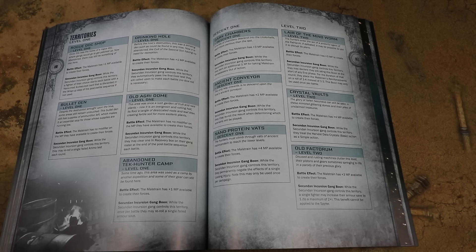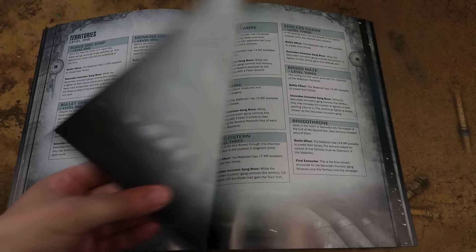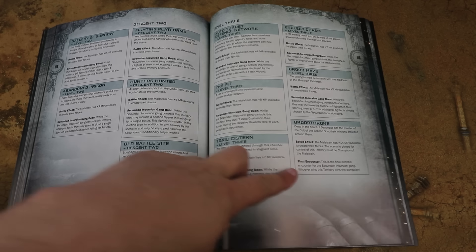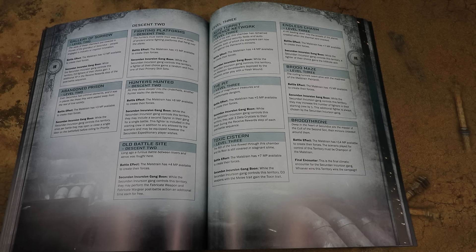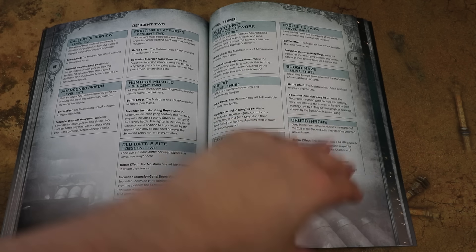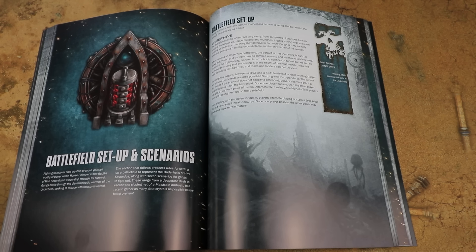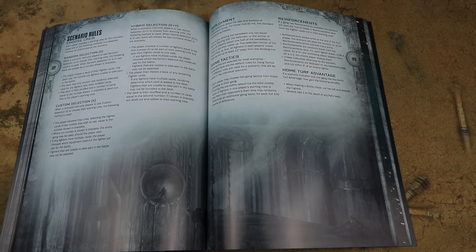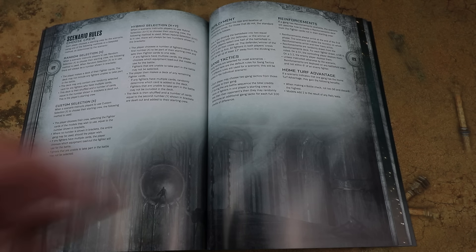Because there's only the two of you, it's about weighing the odds — do you go for a difficult or an easier descent? Each campaign week you go through a different descent until eventually you reach the Brood Throne itself, where the Malstrain player has a ridiculous 14 extra MP and basically endless waves of gene stealers. Think Ripley heading down into the hive in Aliens — that's the kind of idea. You can use Zone Mortalis tiles instead of the mats, and I can see people making their own custom brood thrones.